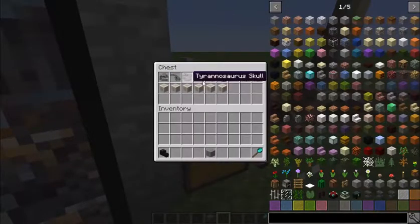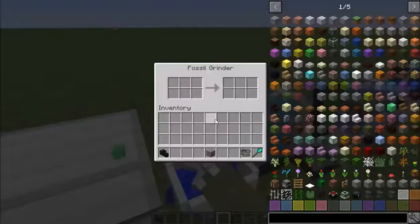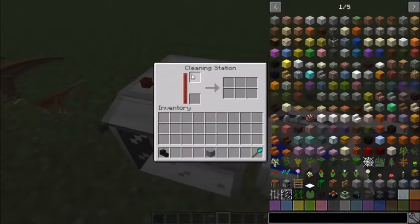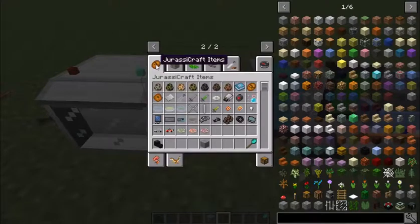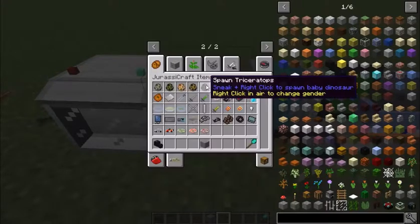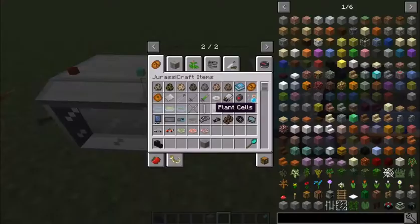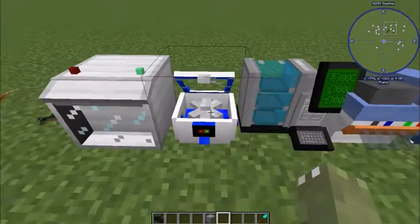Here we got the fossils. You put these - I'll take the T-Rex - into the fossil grinder. You usually put them in the cleaning station, which just takes water and an encased fossil. We have plaster here; it's made with wool, gypsum powder, and paper. It's not 100% either, so it gives you flint sometimes. Just grab a stack of Rex skulls and throw it in there.